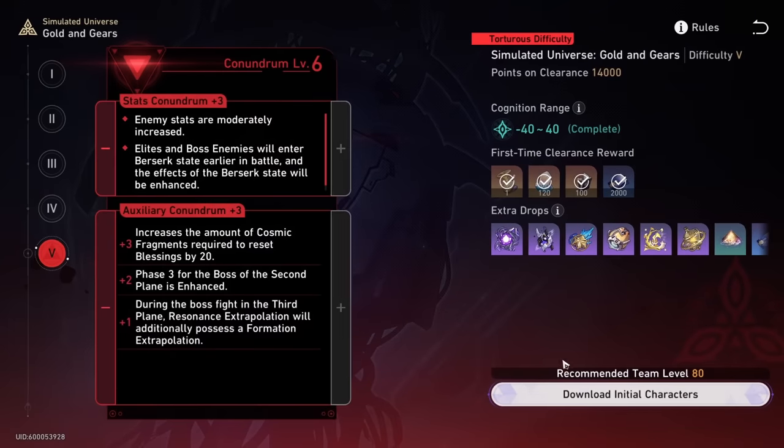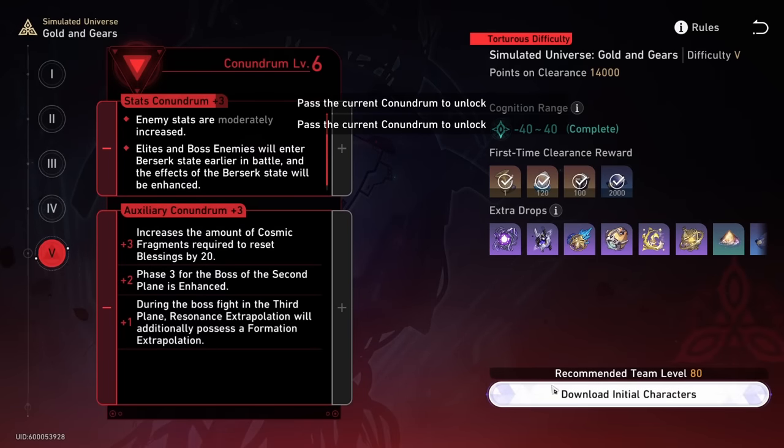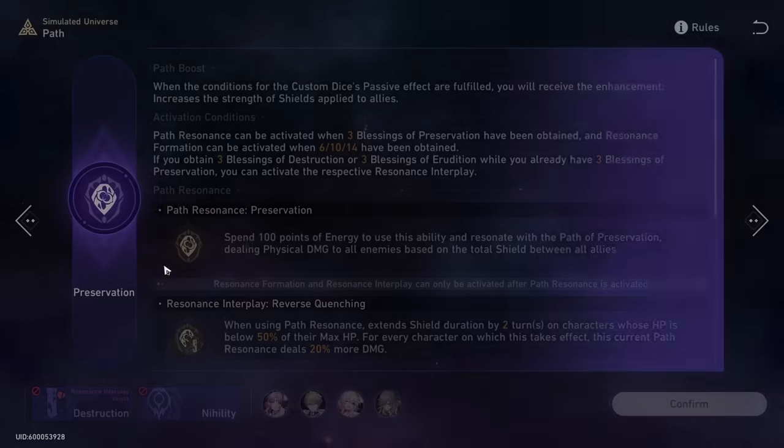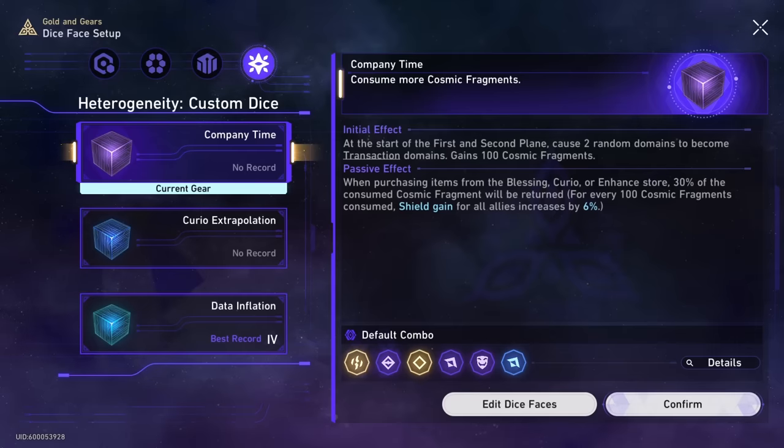Here's a condensed example using only preservation characters. I'm gonna go ahead and start exploration, pick my difficulty — I wish I could do 12, I really want to, but this account is locked behind six because I'm grinding it right now. This is my main account. Let's do some preservation and see if we get every blessing in the game.